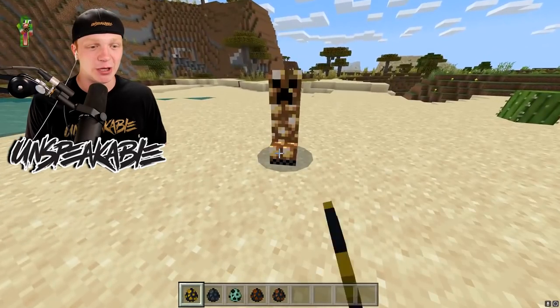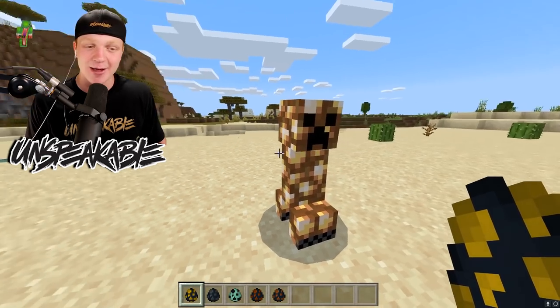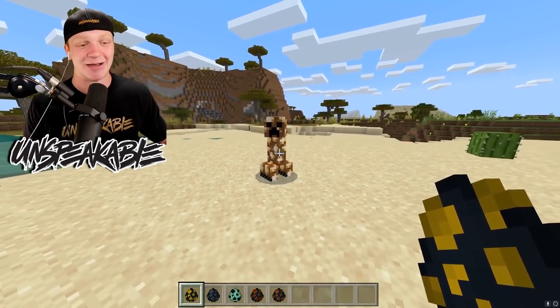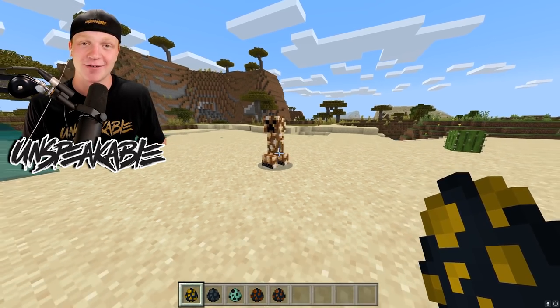Let's go ahead and start with the Glow Creeper. This creeper looks like glowstone. He doesn't really look too scary at all. And when he explodes, he is just going to give you some light. So if you're in a cave system, it's really dark and you run into this guy, let him do his thing and you will have some light.